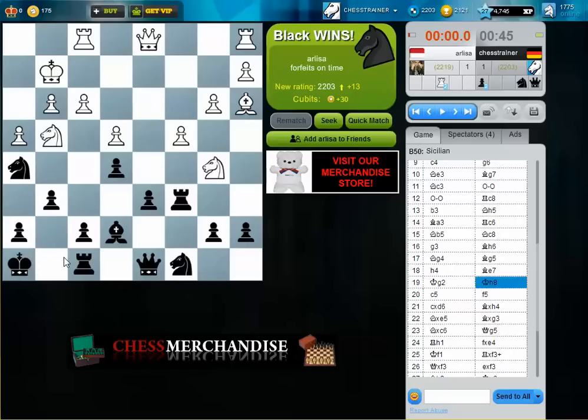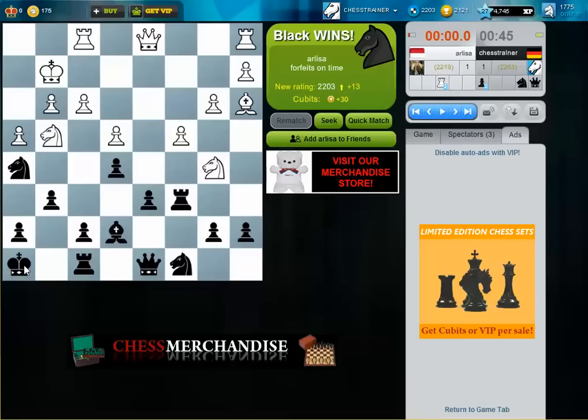What I also liked is this move — it's just prophylaxis. Because white can always make an in-between check, and as we saw later in the game, it was quite useful that the king was on h8. Also, if I play f5, a potential check here with the queen on d5 is avoided. Sometimes it's good to make prophylactic moves where you avoid checks from your opponent, like king h8.